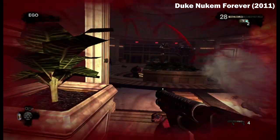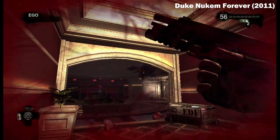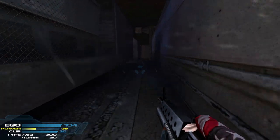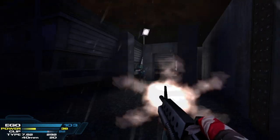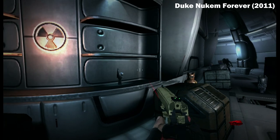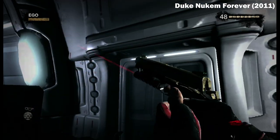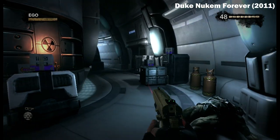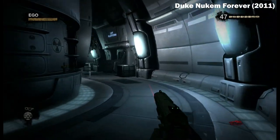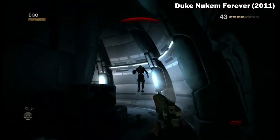Instead of constantly being on the run in search of health items, you're forced to find cover and hide from the action after being shot a few times, so you can wait the several seconds it takes for your health or ego bar to regenerate. The 2001 build also has you running at all times, and it feels much more true to the old school run-and-gun style of the series. 2011 adopts the use of a dedicated sprint button, so you'll spend most of the game walking at a casual pace through gunfights, and then sprinting to the next gunfight so you can, again, casually walk around as you exchange gunfire with enemies. These three modernizations to the inventory, health, and movement systems are the antithesis of how a Duke game should play, and make the combat in the final release of Duke Nukem Forever significantly less fun and old school than that which is present in the 2001 build.